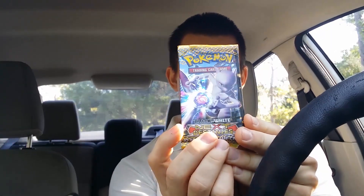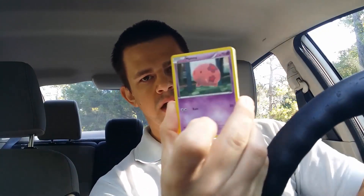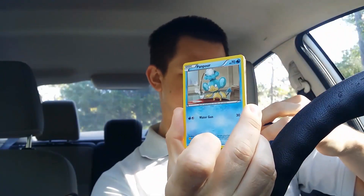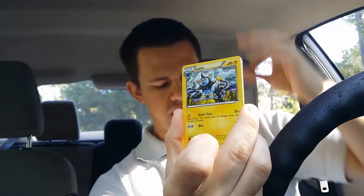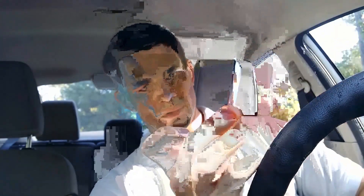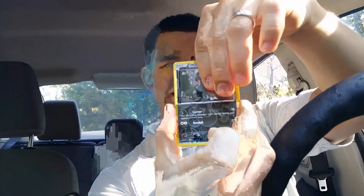Last pack here, guys — we've got the Next Destinies pack with Mewtwo on the cover. Let's see if we can have the same kind of luck that Happy Gengar did. I want that card he pulled. If you don't know what I'm talking about, I'm going to include a link in the description below. I have no words — like, how do you do that? Alright, here we go. We have a Pansear, Mona, Litwick, Elgium, different Elgium, Panpour — these monkeys are all over the place. Luxio, we have a Prism Energy, Curlia. Reverse holo is a Sneasel common.